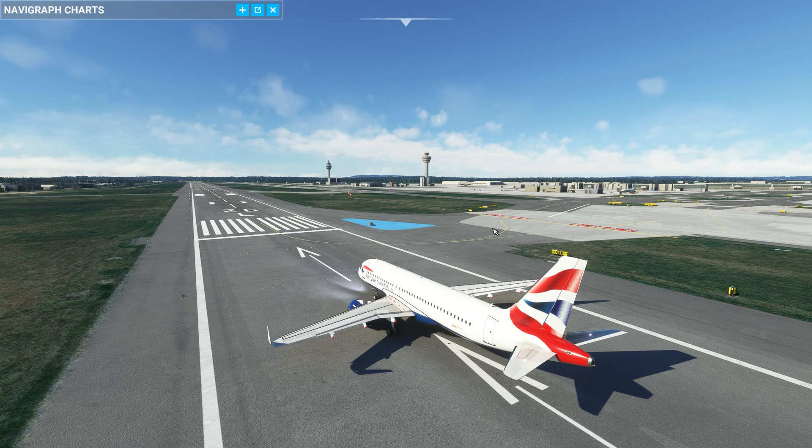Welcome friends and followers to another video of PureSim Gamer. Today I want to address the issue where you fly the Airbus 320 fly-by-wire and try to engage autopilot but it simply doesn't engage — it disarms immediately when you engage it. What can be the cause and how to resolve it.